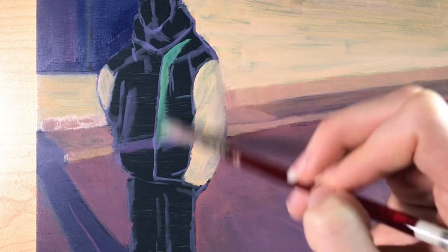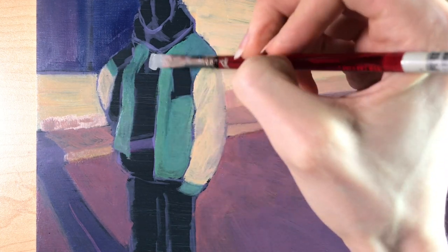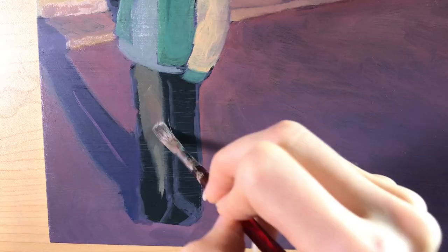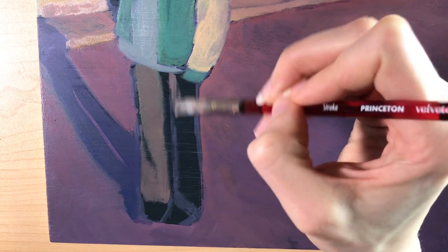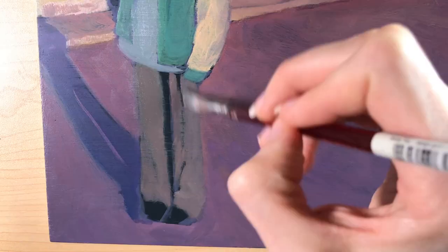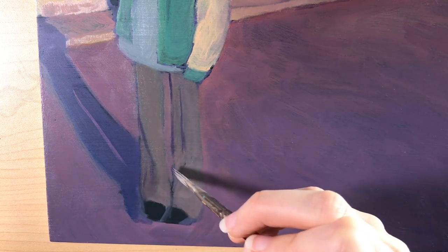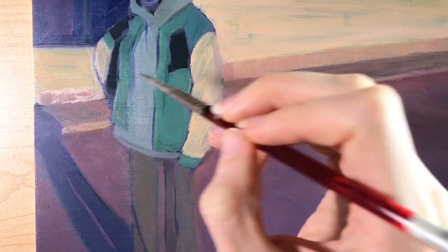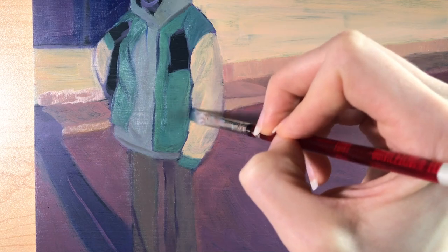I really wanted to play with the golden hour lighting in this one, so instead of leaving her jacket sleeve and the building pure white, I made sure to really play it up with some warm yellows and oranges, and also added those warm tones to the greens in her outfit as well. This made the greens become more gray if you compare it to the other colors in the palette, but when combined with the rest of the painting, it would create the illusion that it was a very warm light. Leaving the clothes too green or too blue would ruin that illusion.